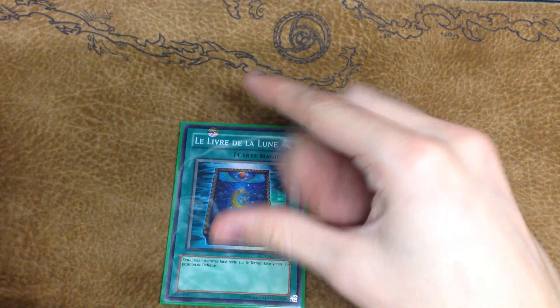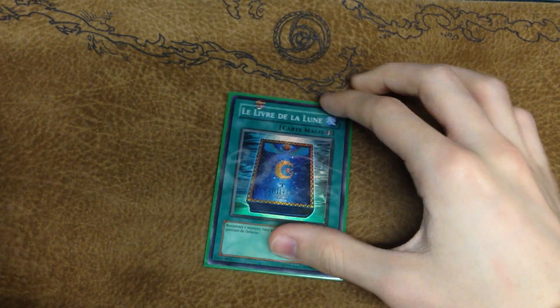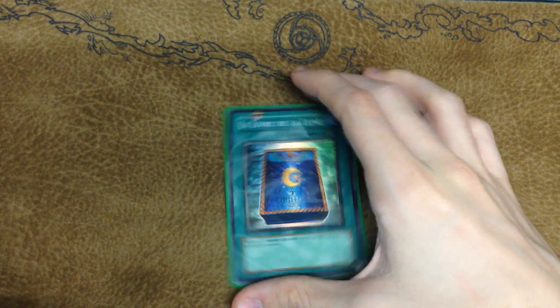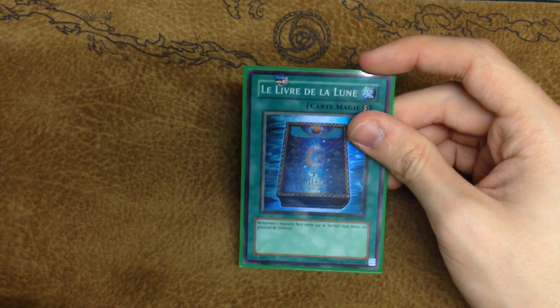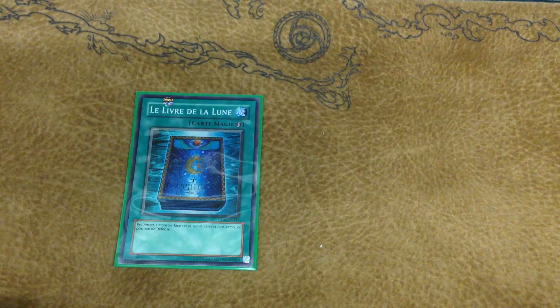For the spell lineup, he does not play Dark Hole because Dark Hole conflicts with your drive to establish field presence with this deck. This deck always wants to have a Pleiades on field; Dark Hole really interrupts that push. We play one Book of Moon — as Billy Brake said in one of his videos, this is like a pseudo Effect Veiler. It's very versatile; you can do so many different things with it, especially in control-based decks. So one Book of Moon.